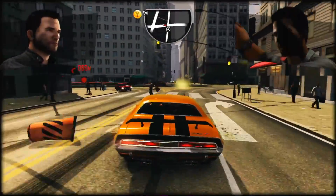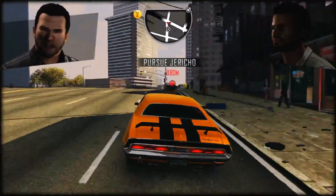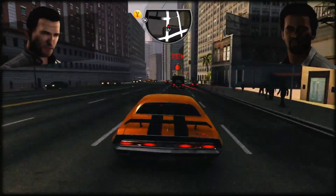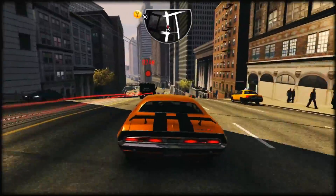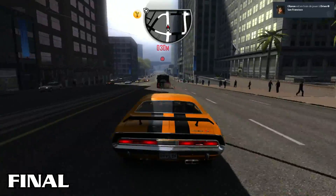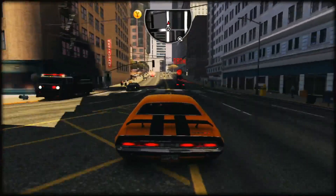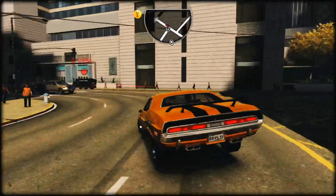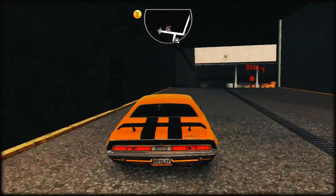During the Vance sequence, you can see that the rubber banding wasn't there yet, as it's very easy to stay close to Jericho even with Mr. Pimble clearly not driving very well. At the end you can even see Jericho's van disappear in front of you before the alleyway.